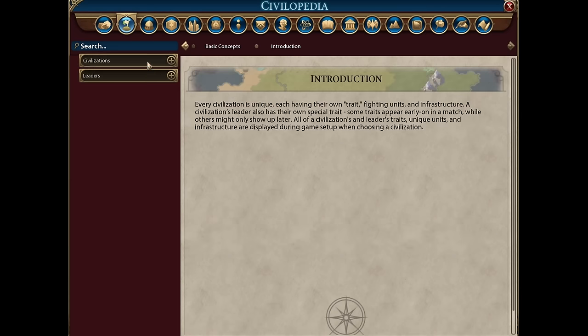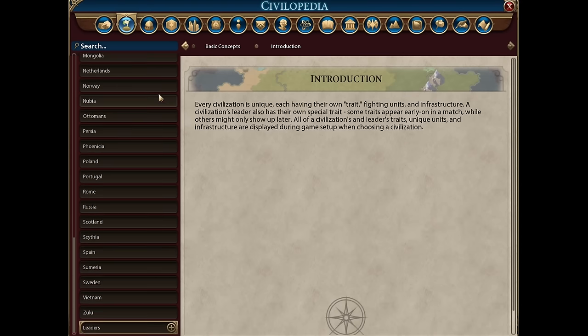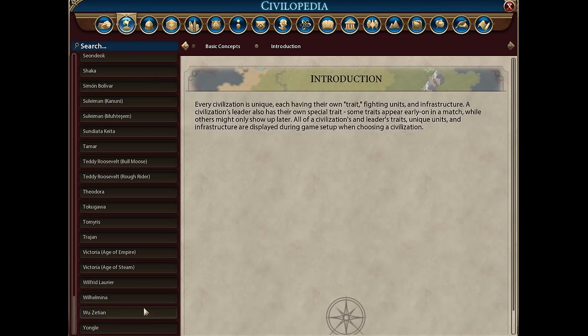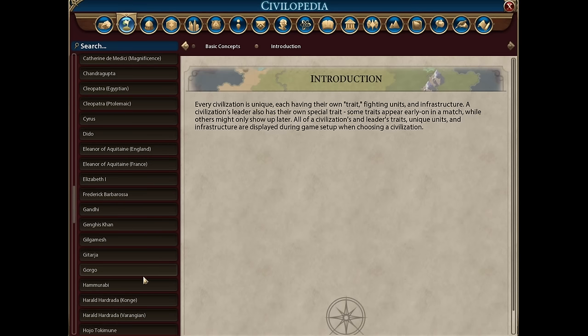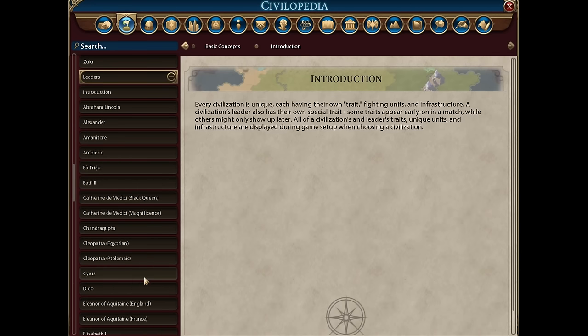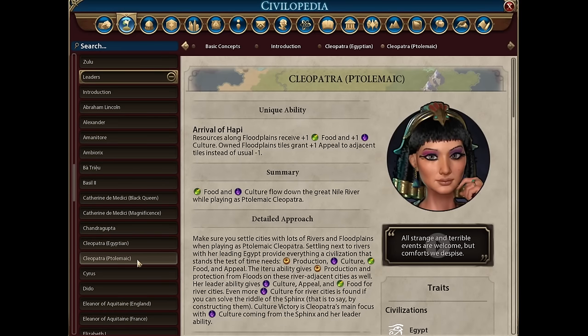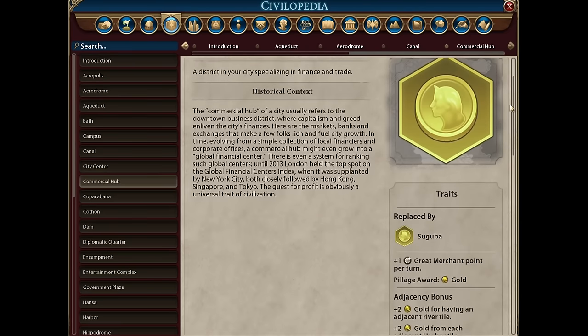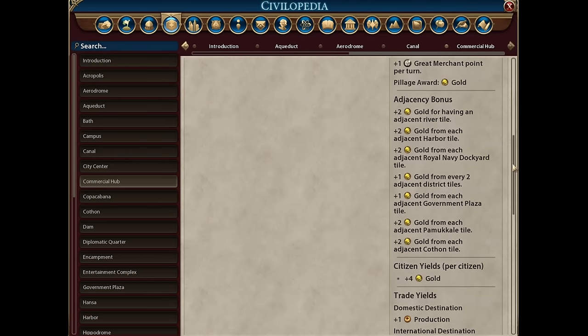As an example of how deep this game goes, every single civilization plays a little bit differently, and notice there are a lot of civilizations. The same goes for the leaders, and there are a lot of leaders. If you include some of the alternate personalities — for instance, Cleopatra has an Egyptian Cleopatra and a Ptolemaic — there are over 70 leaders.